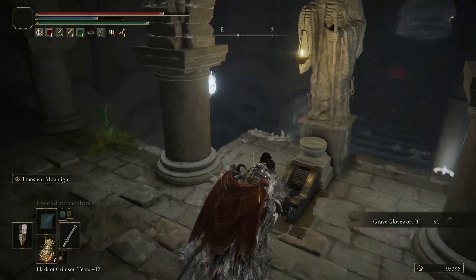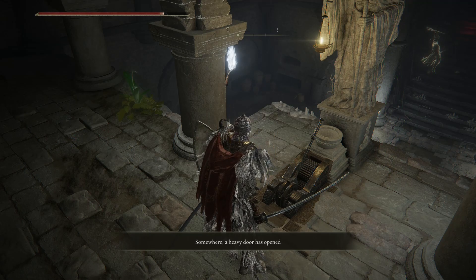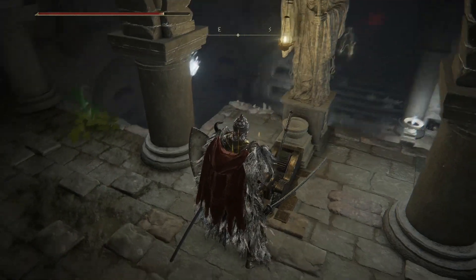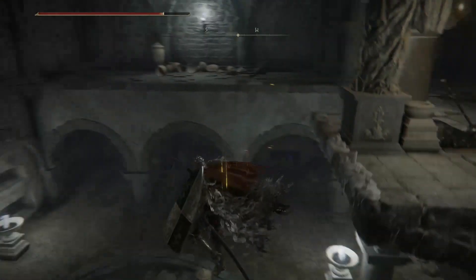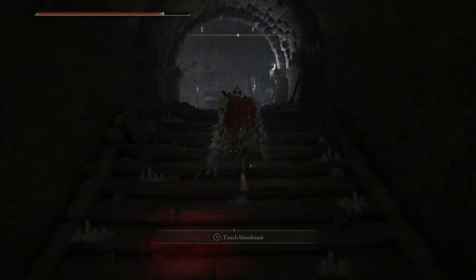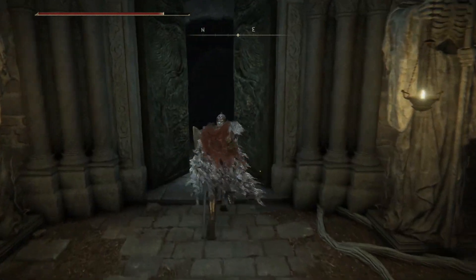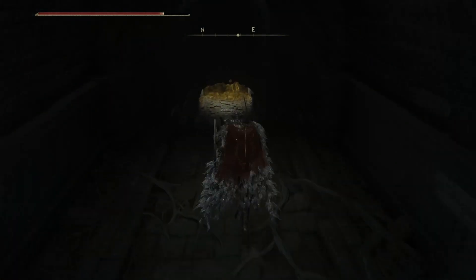This is the case with all catacombs — there will be some kind of trigger. Typically, like nine times out of ten, it will be a lever. But occasionally there will be a sort of mini-boss you have to take down to gain access to the final boss.